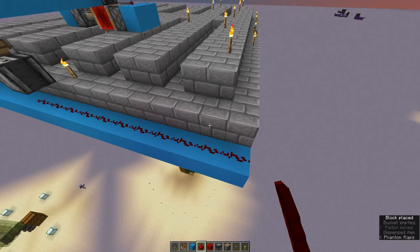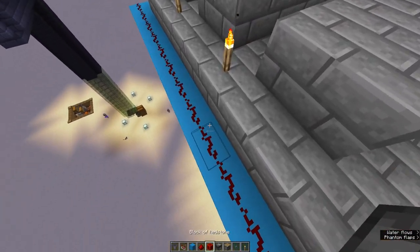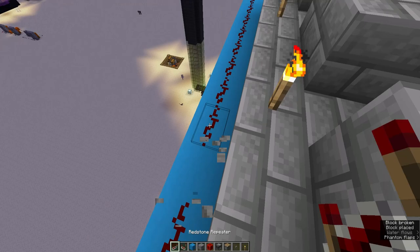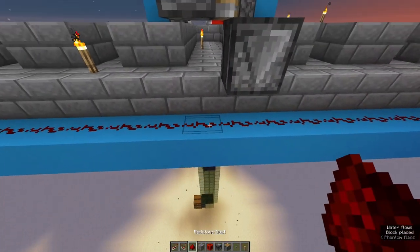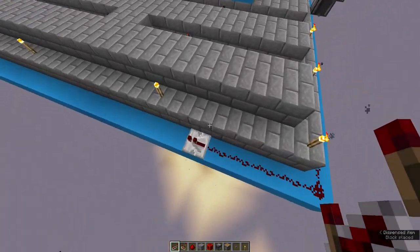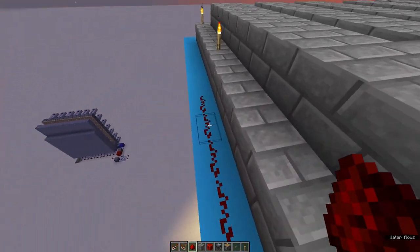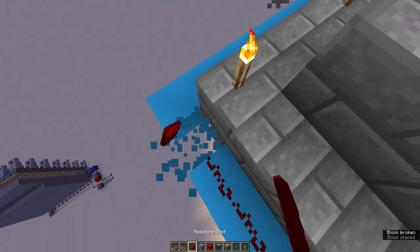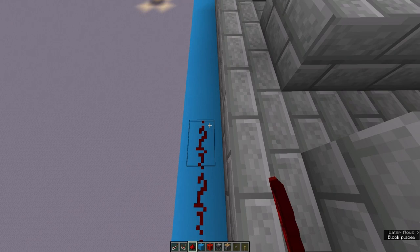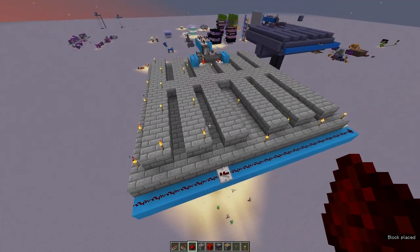Now place redstone dust on all of these blocks, and make sure to put some repeaters every 15 blocks. However, be careful placing the repeaters — if you place a repeater right next to a dispenser, it will stop that dispenser from being powered. So you have to place it one further or one closer. Count to 15 and if there's a dispenser in the way, place the repeater one block further back. Here is a visual reminder that your dispensers are always on the ends of these columns — make sure none of your repeaters are placed there; they should be placed in between. Now you have the working system.